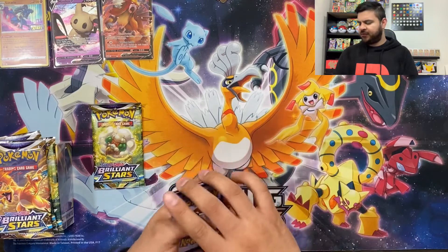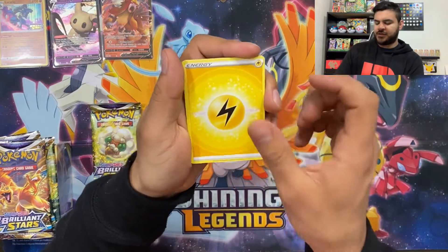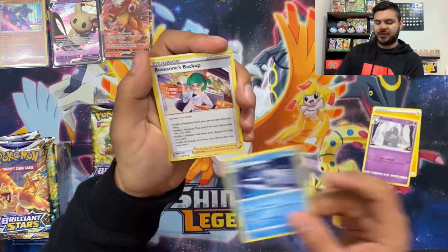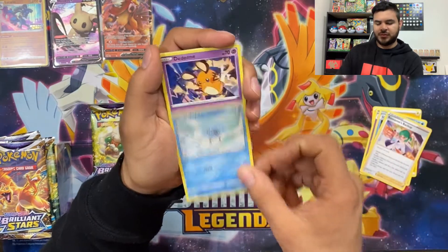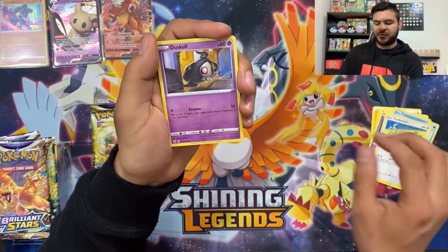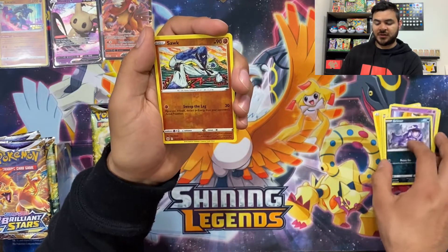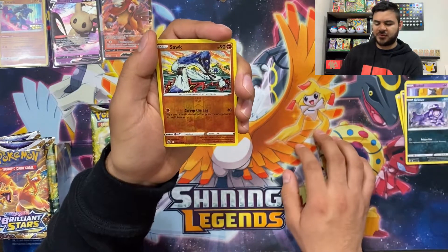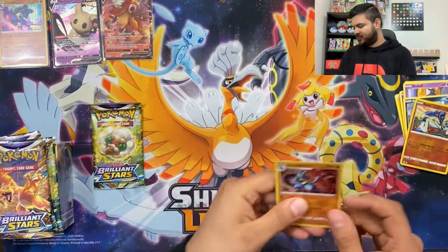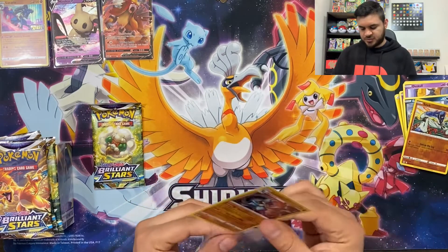Four from the back. I haven't gotten any of the V-Star markers yet — I know there are some little V-Star markers in there too. Electric Energy, Dusclops, Beartic, Roseanne's Backup, Cubchoo, Dedenne, Farfetch'd, Duskull, Grimer, reverse holo Sawk — I'm going with Sawk — and another Lucario! Hey there. I'm not going to complain — I'm about to have a whole set of Lucarios here in a second.